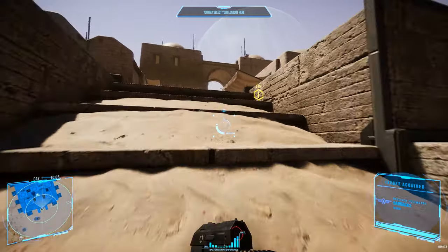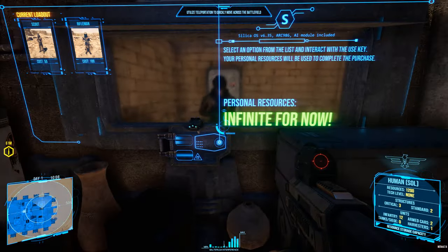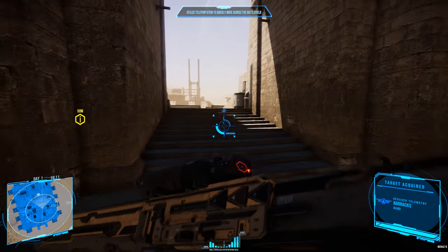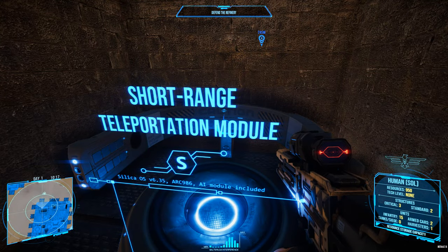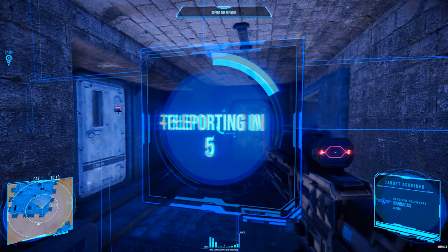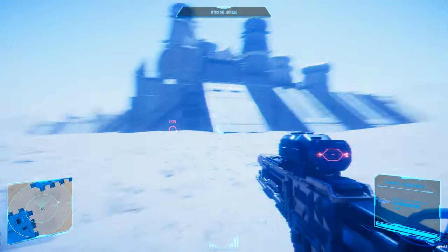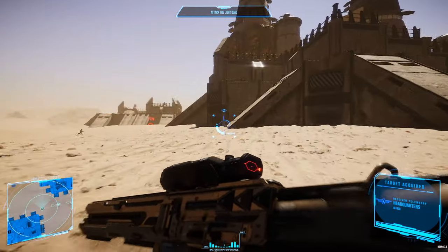You may select your loadout here — I think they built a barracks. I changed to a rifleman. Nice. Utilize teleportation to quickly move across the battlefield. Okay, cool. It's got some really cool ideas. I teleported but I don't know why — I just teleported outside the room, I think. I'm not 100% sure.